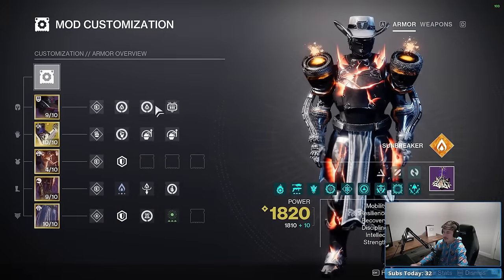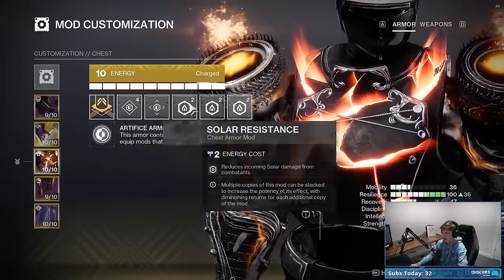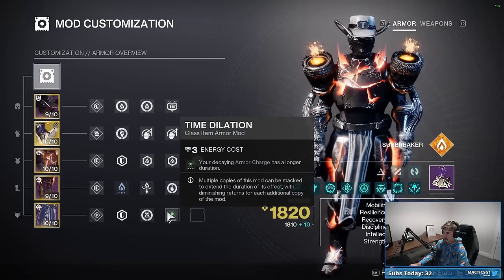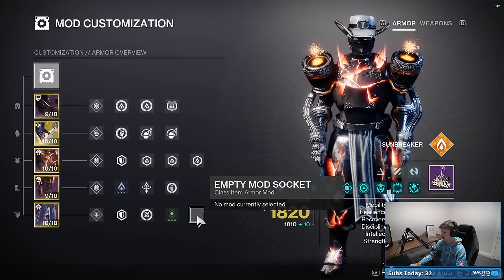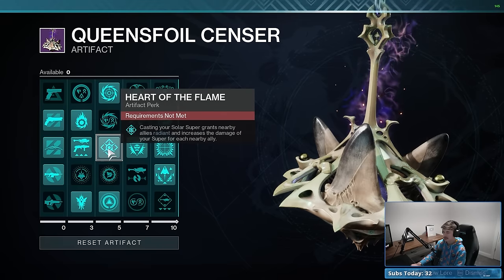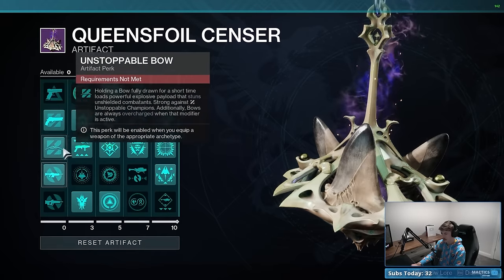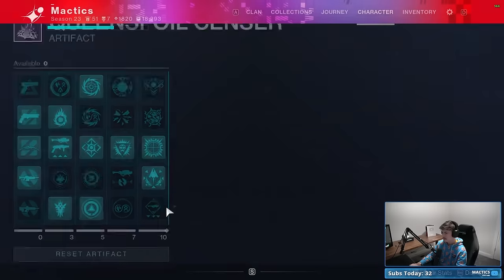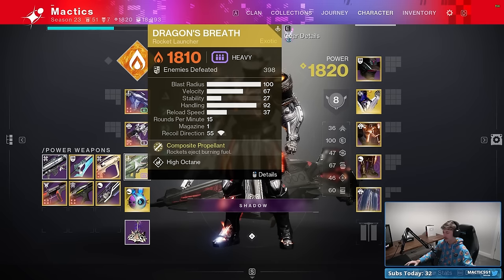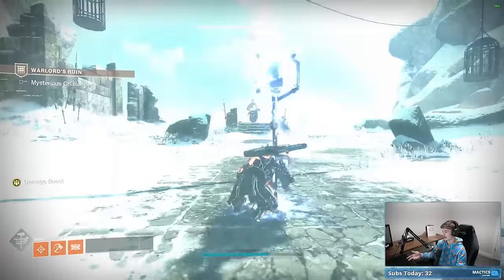For mods: two Harmonic Siphons, Heavy Ammo Finder, Heavy Handed, two Impact Inductions on gauntlets. For this boss specifically, triple Solar Resistances on the chest to deal with boss damage. Also Solar Surge, Harmonic Scavenger, Innervation, and Reaper with Time Dilation. Throw in Bomb Run if you have enough energy. For Artifact mods, the important ones are Solo Operative, Razor's Edge, Revitalizing Blast, Heart of the Flame, Flint Striker, Kindling Trigger, From Once You Came, and Wish Keeper. Stay away from Argent Ordinance - since you're always stowing Dragon's Breath right after shooting it, you won't benefit, and you'll waste Armor Charge stacks that should go toward Solar Weapon Surge.